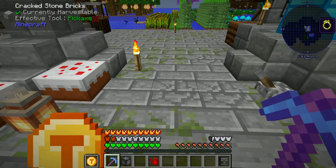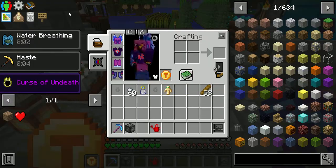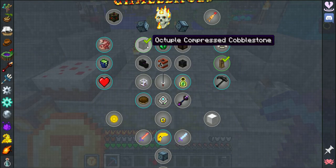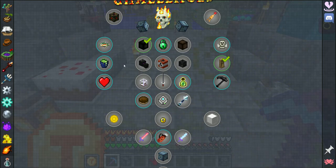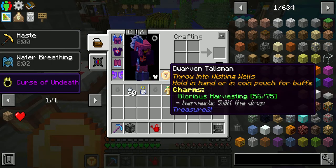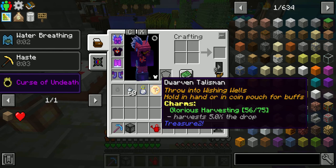Hello ladies and gentlemen of the jury. Today I'm going to show you how to cheese the MC Eternal questline for Octobal Compressed Cobblestone. This can be done pretty early game, it depends on your luck, so it's not that good of a cheese. What you will need is to find a Treasure 2 coin or gem that has the charm Glorious Harvesting.